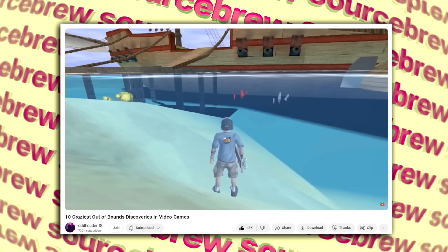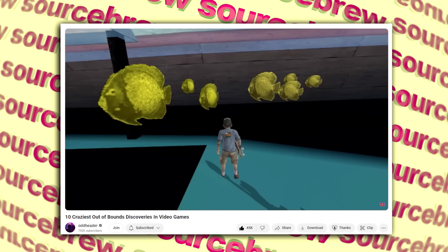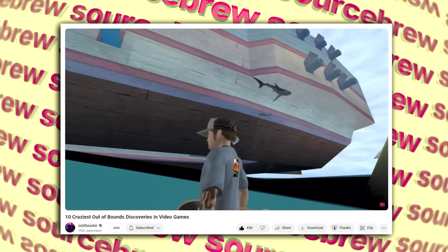Underwater Sea Life — Tony Hawk Pro Skater 3. Using Thug Pro, a total conversion mod for Tony Hawk Underground, which added in levels from other games including THPS3, Oddheader was able to find an interesting detail below the water surface in this level. Right underneath the Pyroship using the Set Restart command, he went underneath the water and saw a bunch of textured and fully animated fish which are normally not able to be seen.